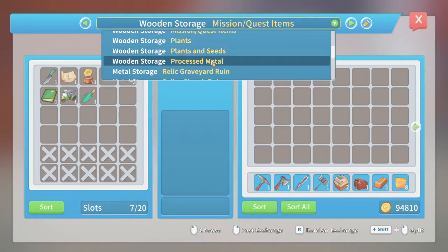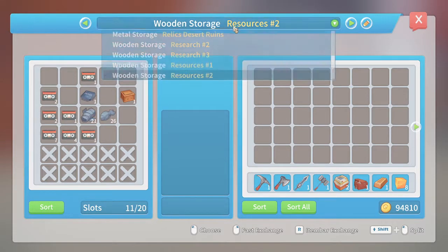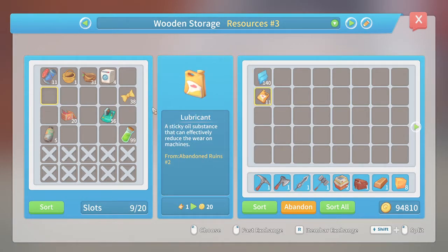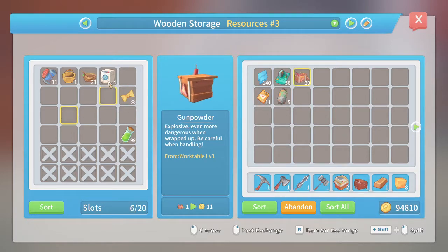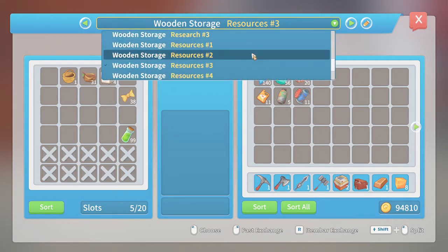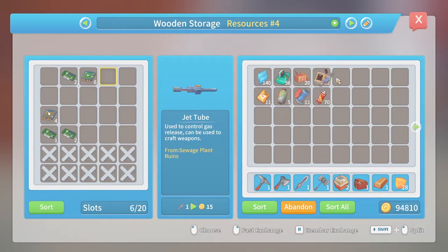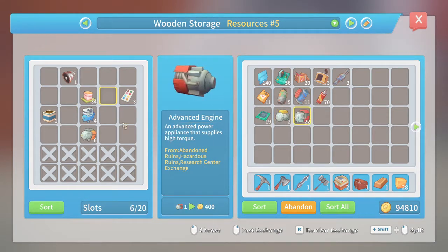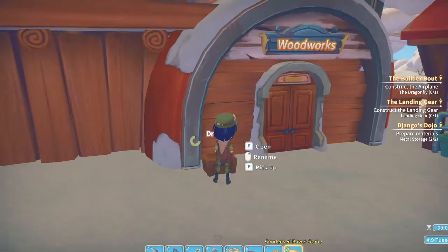Some relics — I don't think they're in research. A lot of cassettes but nothing I need. I do have regular power stones which I'll bring with me, some lubricant I'll bring, gunpowder I can use, and there they are — 20 condensed power stones. I was worried I didn't have enough. Let me make sure everything is where it's supposed to be.